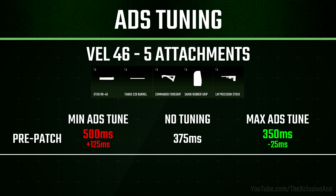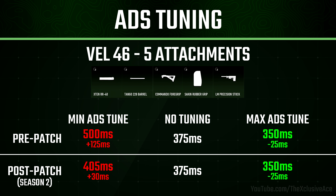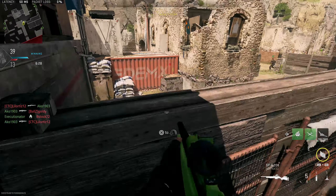That's nowhere even remotely close to balanced — pretty crazy. Now post-patch after the Season 2 update, it's a lot closer to being balanced. Our best aim down sight time while tuning these attachments is still the same post-patch compared to pre-patch, however, when we look at the minimum aim down sight tunes, we're now only losing 30 milliseconds instead of 125. So this was actually a very significant change, and tuning is not going to be hurting you nearly as much if you tune away from aim down sight speed on multiple attachments.